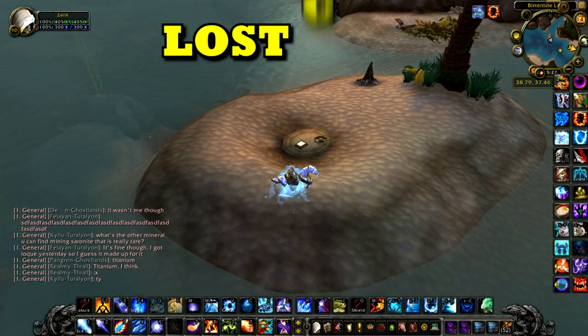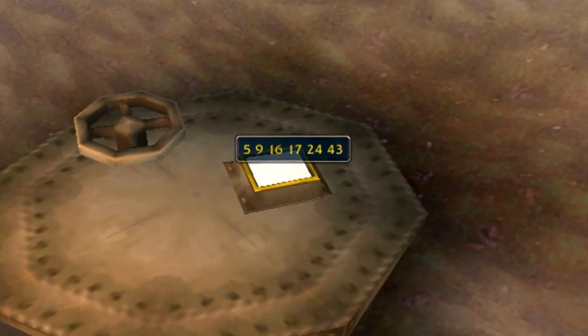In the Shulzar Basin, on a small island, there is a little hatch with mouseover text that has all the numbers from the secret code in Lost, plus one.